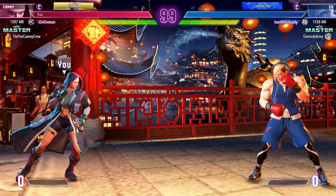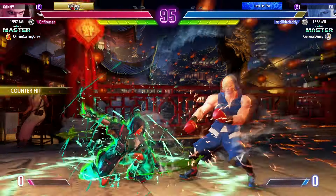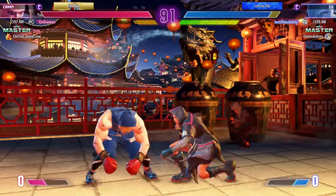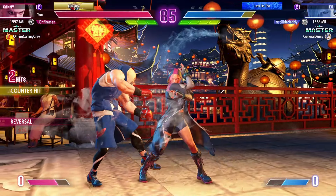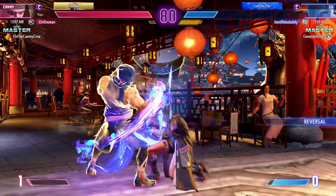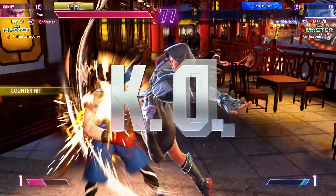Here's an example of me using it in ranked games. I'm against Ed — I catch him with a crouch medium punch, get the side switch, and he fell for it. Even experienced players fall for it, so it's a really strong tool. I mess up my target combo here but I recover, read the DP, and could have finished it but I sell it to style.